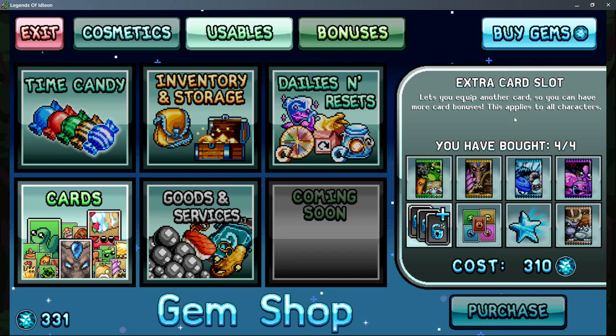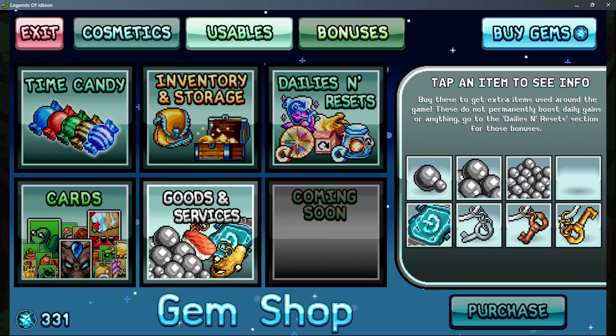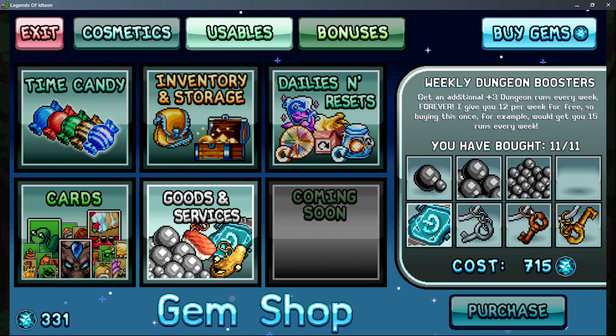Card slots are one of the highest priorities I would go for — cards are just some of the most powerful things in the game. For card presets, maybe get one or two for quality of life; the first couple are fairly cheap and then they get expensive. Daily dungeon plays I would also highly recommend — they're kind of pricey but very strong, and dungeons just give a lot to your account.